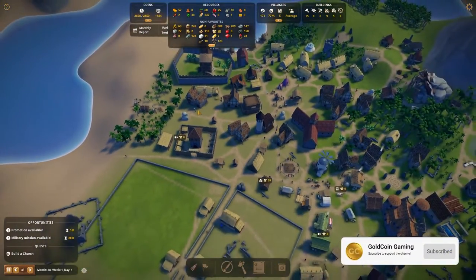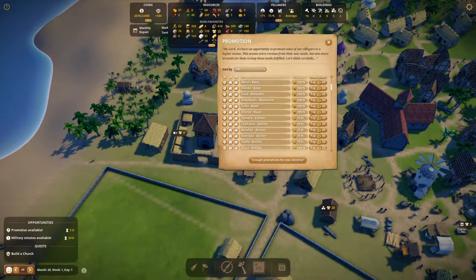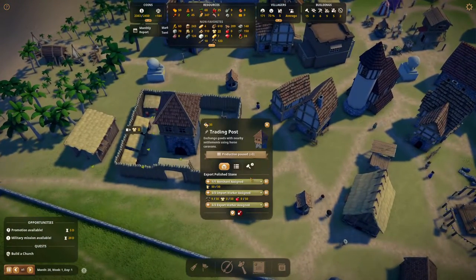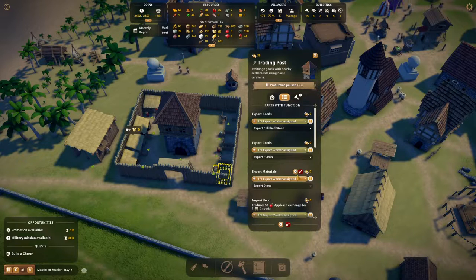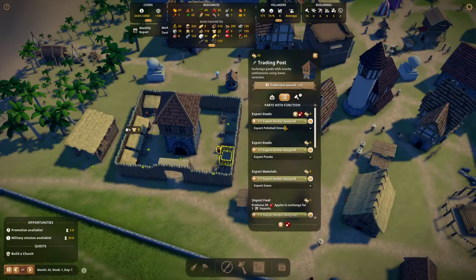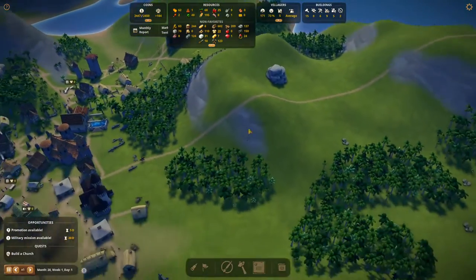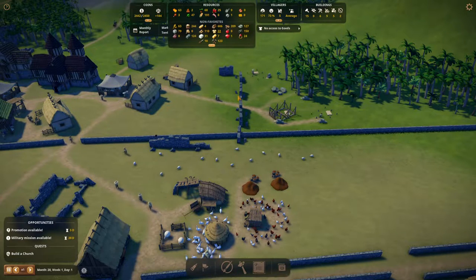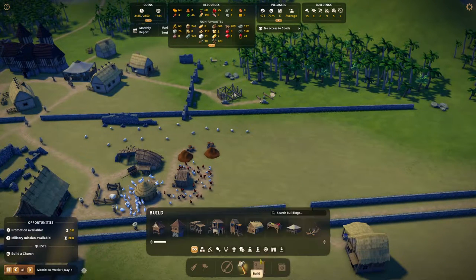We have 145 stone and 20 cloth. I haven't seen a ship yet. Promotion available - I'll do serf only. No, not doing more commoners, not even thinking about citizens yet - citizens will require way more stuff. Let's stop the export of stone and just leave it for cloth. We definitely need to start thinking about producing more wool and more cloth. This sheep farm is not producing as much sheep as it should - I don't know how this works.